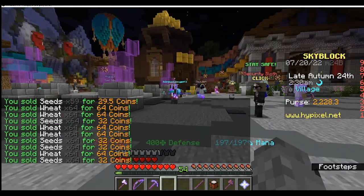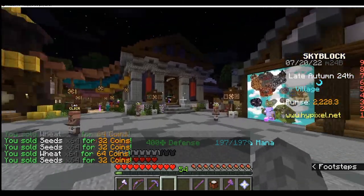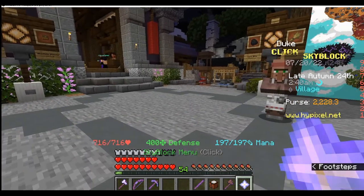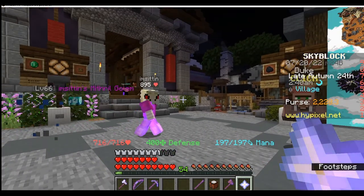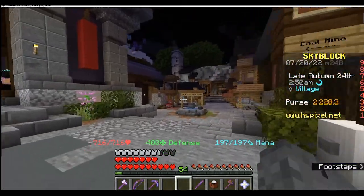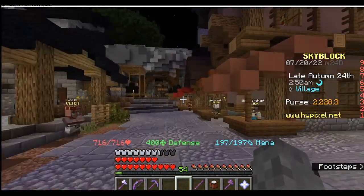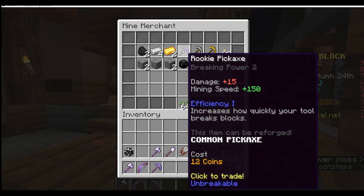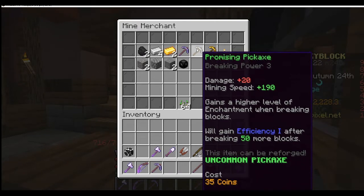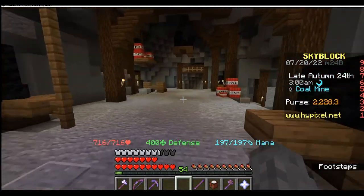On your first run, you're definitely not going to have as much on the right side, because my farming fortune and foraging fortune — that's right, there's actually fortune for farming now and also fortune for foraging. But don't worry, the fortune for mining is still here. For mining, I would recommend just going to this miner merchant and getting one of these pickaxes, probably a promising pickaxe. And then you start mining in here.